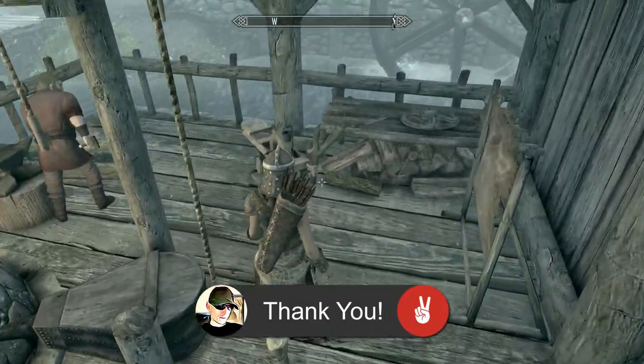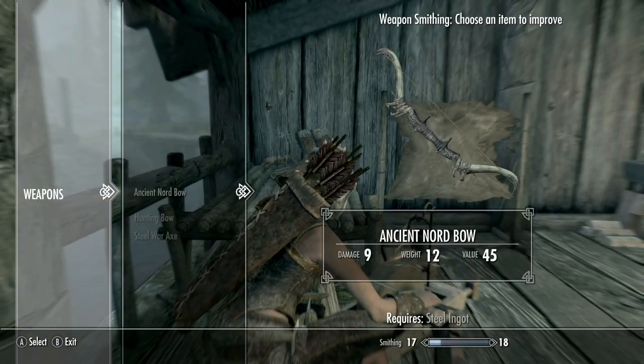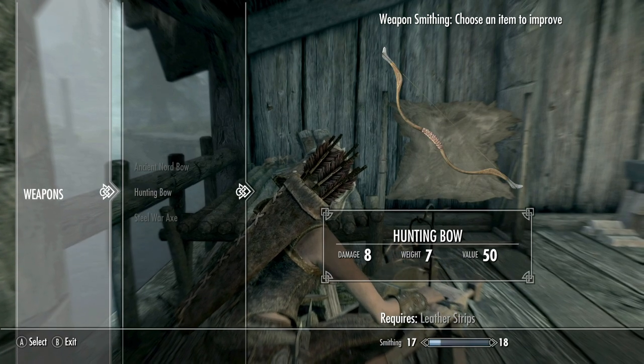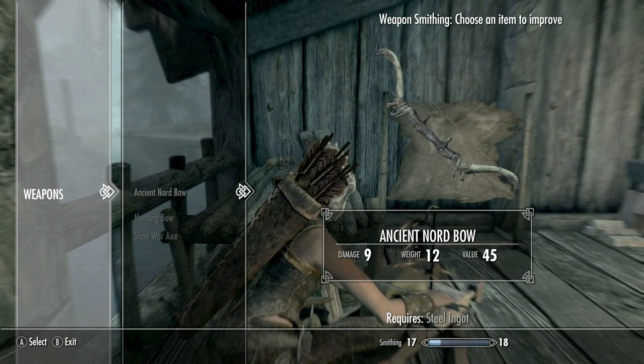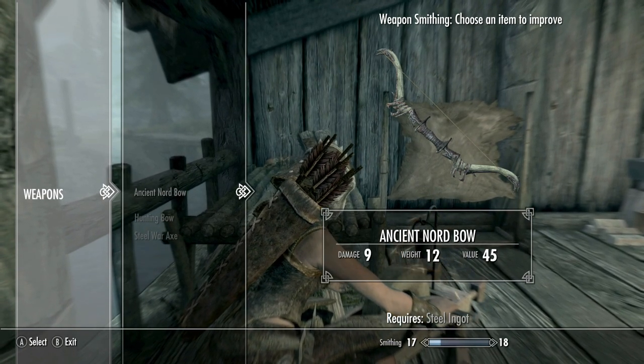I just wanted to check what we need to upgrade the standard bow. A leather strip is all we need to upgrade the bow to 9, and a steel ingot is all we need to do an ancient Nord bow.